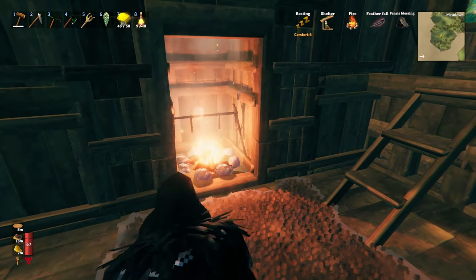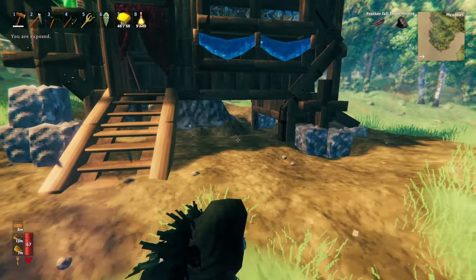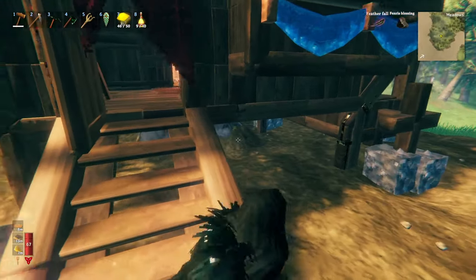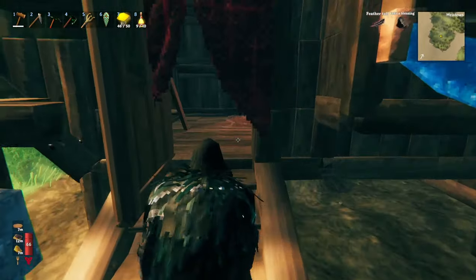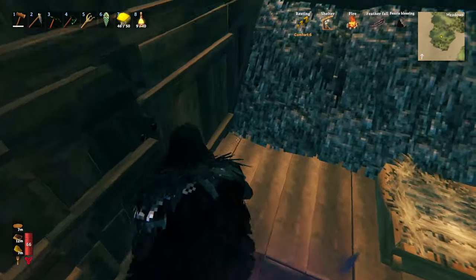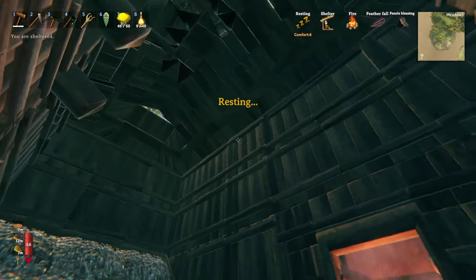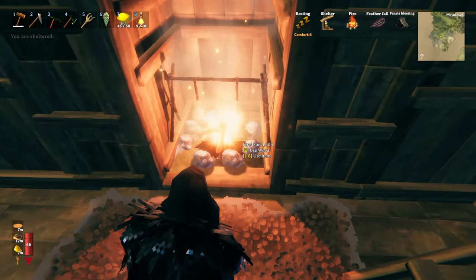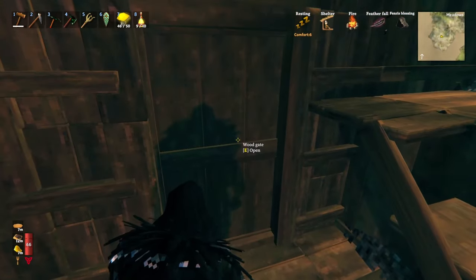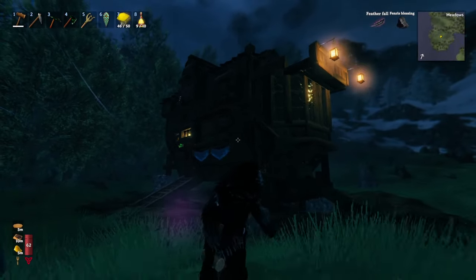I'll hop inside and show you the inside. We've got the fireplace in here. Since the wagon was abandoned, a Viking came here and built onto it like it was part of the land — put stairs and raised the land in the back for the fireplace, made it a real home. There's a little bed up here and a crafting table, and some more storage. Really you could do a lot more with the inside; decorating and building the interior is something I'm still working on.